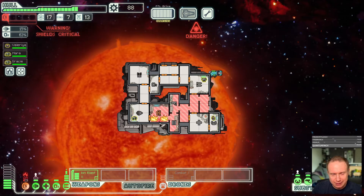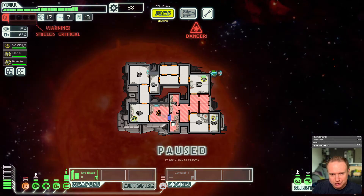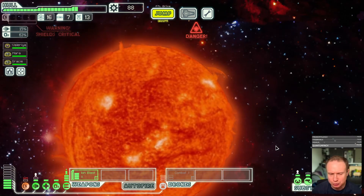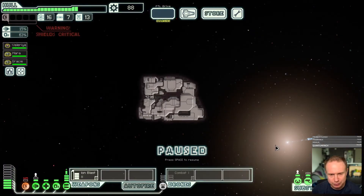Just takes a long time to — come on. We're gonna lose a hull pip because of the... Nope, barely made it there. Let's jump. We're jumping to a store so we know there's no combat, and then we can repair the shields.